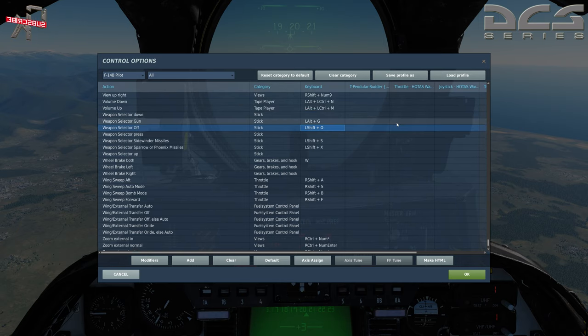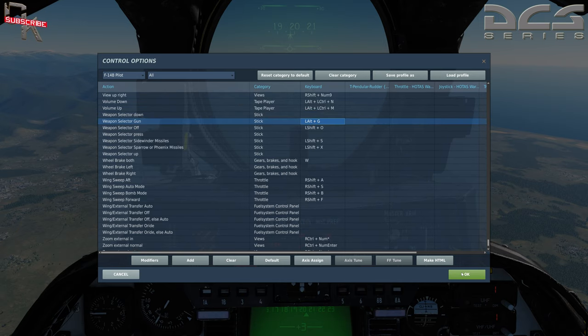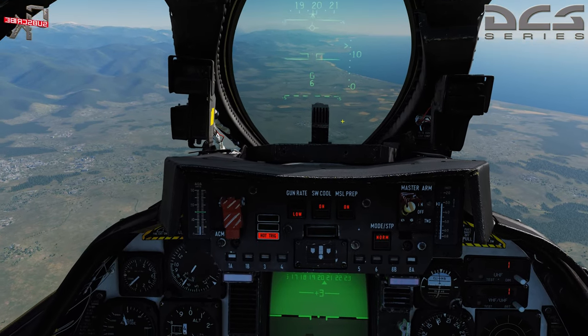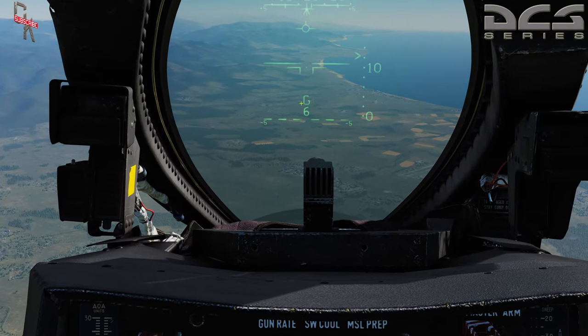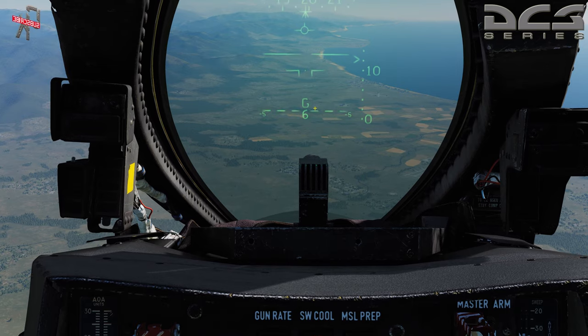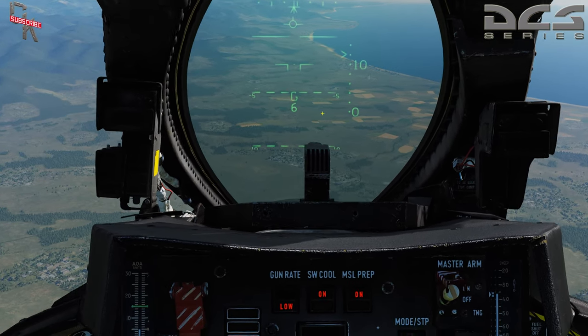We've set the gun in low fire mode. Low fire is used for air-to-ground mode. You can see up on the HUD we have the 'G' indicating the gun is selected, and the '6' indicates the number of rounds in hundreds — currently we have 600 rounds remaining. Now we're going to go ahead and steer towards our target area.